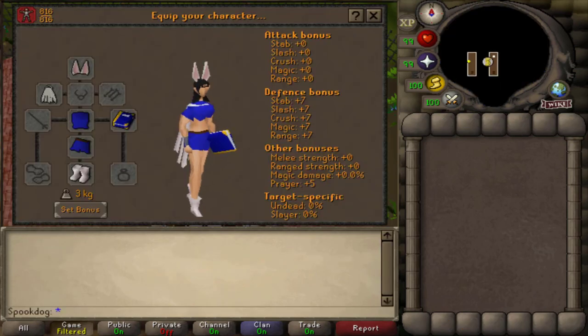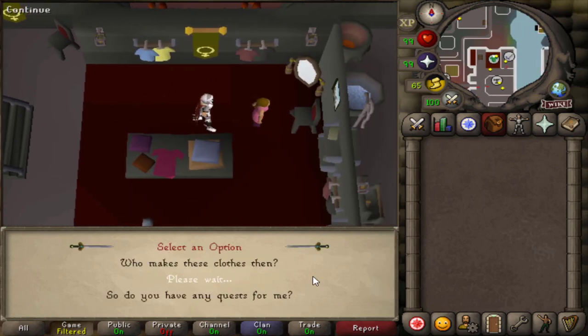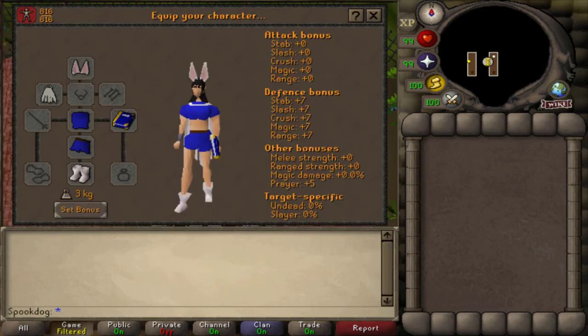This one is kind of inspired by Mudkip. The top and shorts are from Keldagrim, the boots are desert boots or beekeeper boots, the bunny ears are from the Easter event, and the cape is a legends cape.